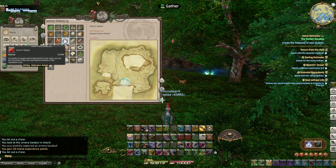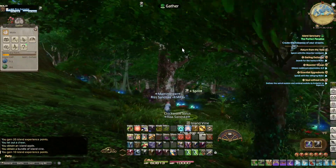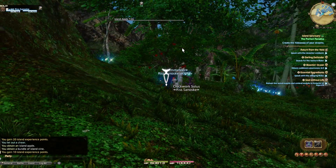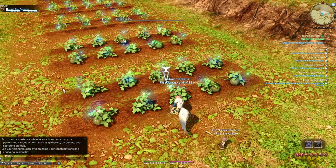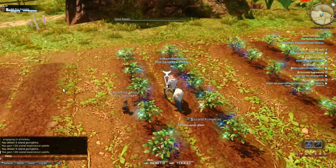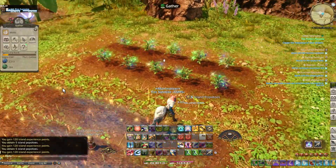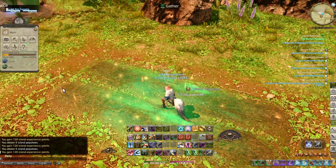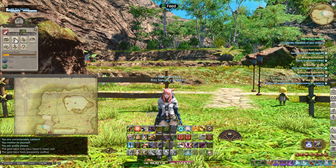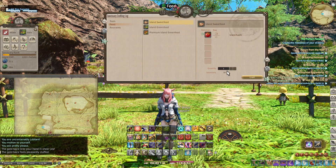As mentioned before, apples are going to be the start of your feed experience, and you'll want to gather a lot of these as soon as you're able to. Additionally, growing items such as lettuce, pumpkins, parsnips, and potatoes will allow you to create better feed for the future. After you've gathered plenty of items, you can go to your crafting log, choose a feed, and create your feed from there.